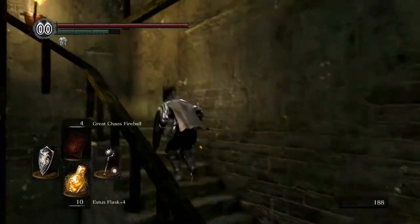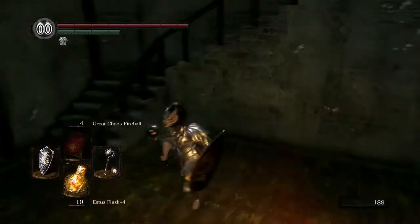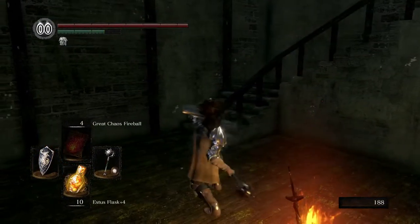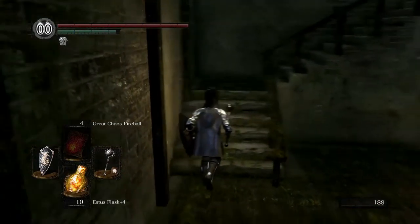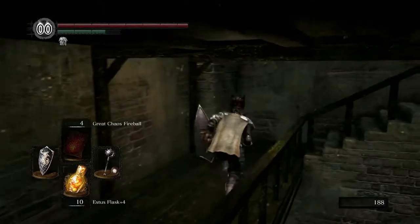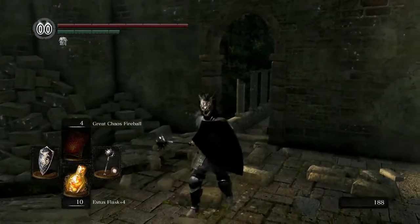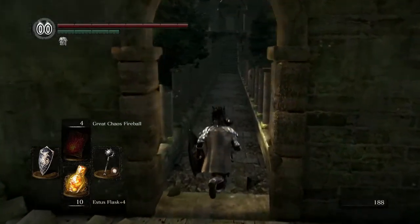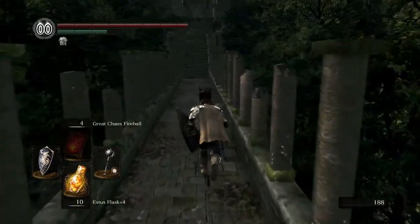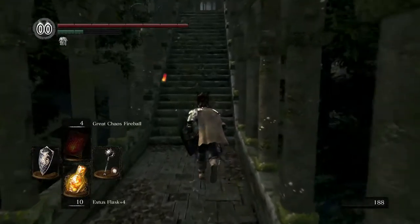This weapon is also the one that Petrus of Thorolund was using. It's similar to the halberd — if you swing and you don't actually hit anything, your guy will sort of lose his balance. But I think this will suit us nicely with our dragon shield and dragon face. See if we can actually use that at some point — burn a skeleton. Let's try it right here actually.